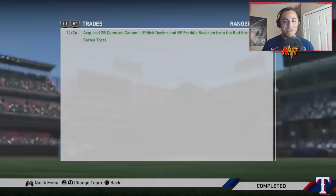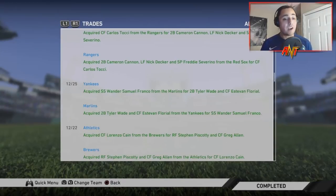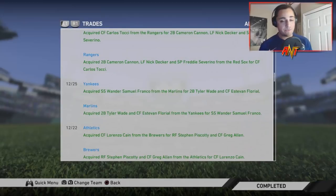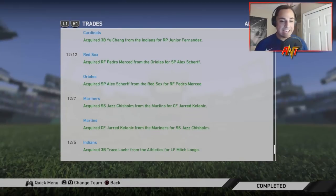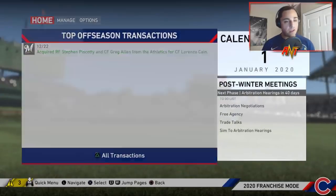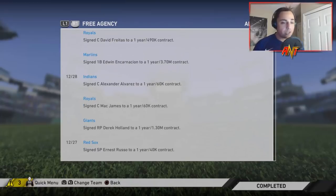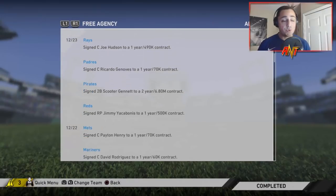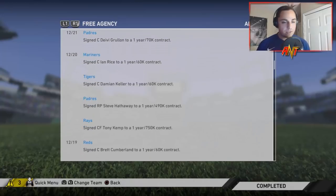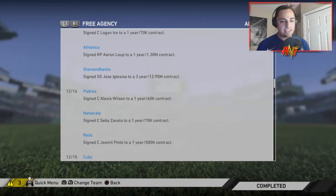Looking at offseason trades: Steven Duggar for Clint Frazier. Wander Franco is going to the Yankees for Tyler Wade and Estevan Florial. Jazz Chisholm is going to the Mariners for Jarred Kelenic. In free agency: Edwin's going to the Marlins, Tommy La Stella to the Athletics, Scooter Gennett to the Pirates. Doesn't look like we missed any other crazy big signings — it was a pretty quiet window.